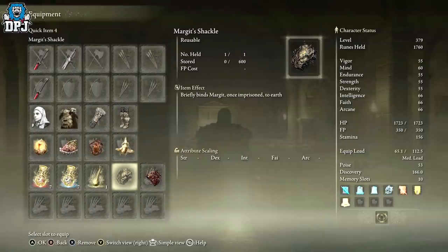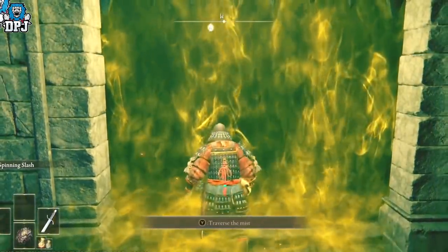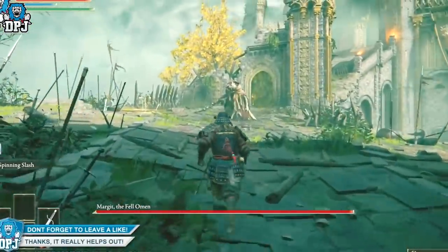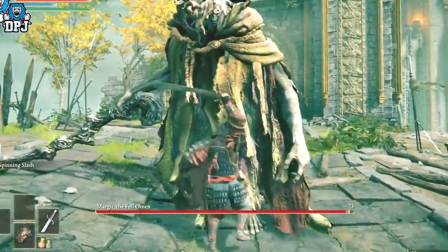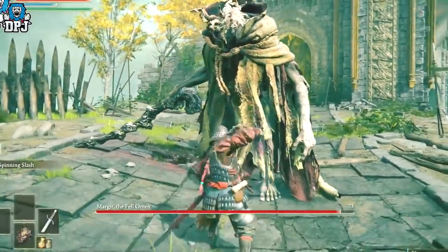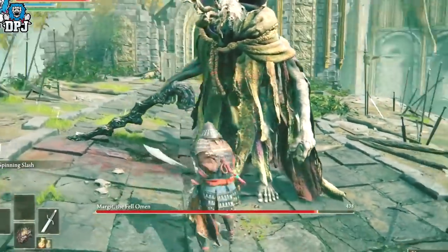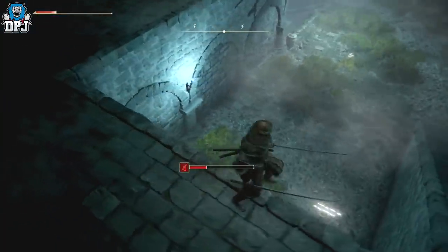Moving on to the Margit Shackle as well as the Morgott Shackle — these shackles have hidden abilities and secret features. Firstly, they can be used to stun bosses. For instance, going into the Margit fight, if you use the shackle outside of that foggy boss wall and hit it against the floor a couple of times, when you go into the boss fight he'll be frozen on the spot. This means you can take him to phase two without actually being touched — a great tip for new players.